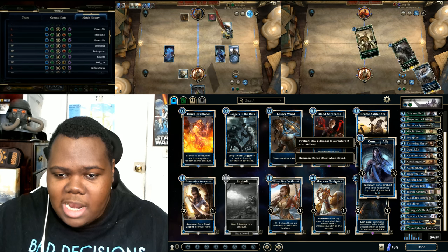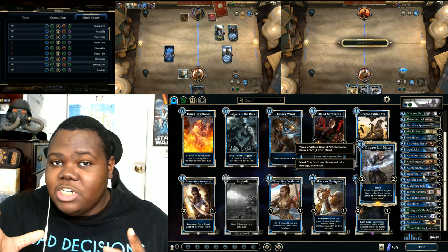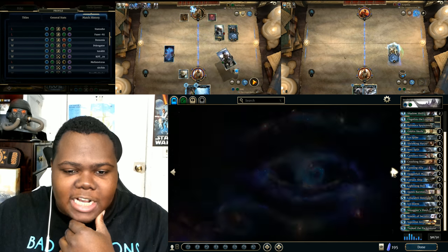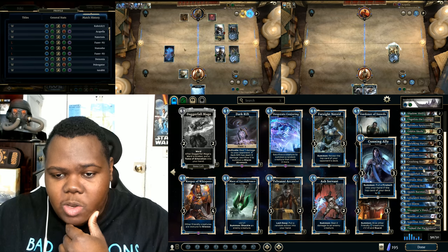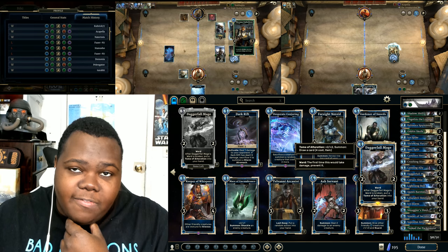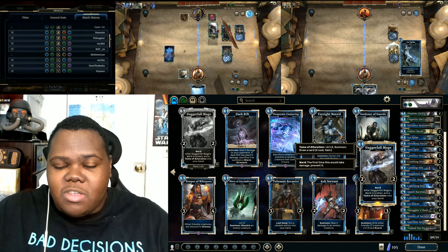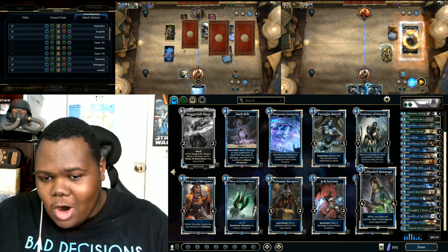Moving on, we have Cunning Ally and Daggerfell Mage. You might think I'm using Daggerfell Mage to get that Tome of Alteration, but Tome of Alteration is a great card — it's just not what you're playing this deck for. If you want to incorporate Skarner's Sword, it does combo really well with the ship. I have Daggerfell Mage in here because it has ward and it's an easy card to put out — my opponent always tries to focus on getting rid of it.